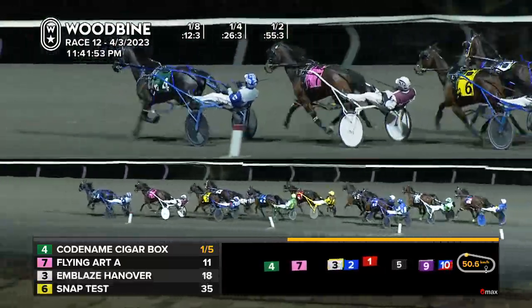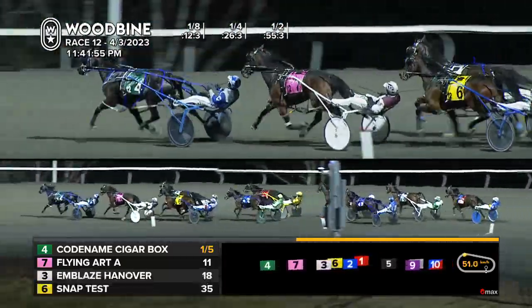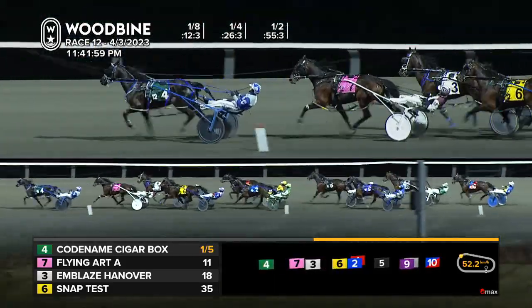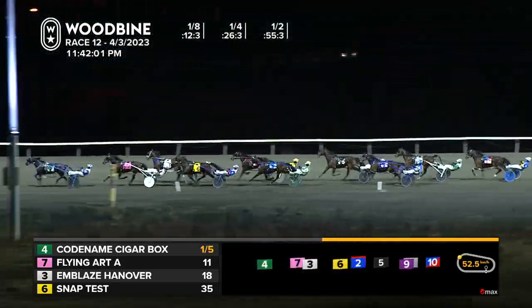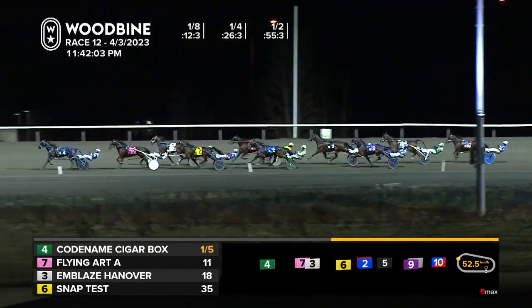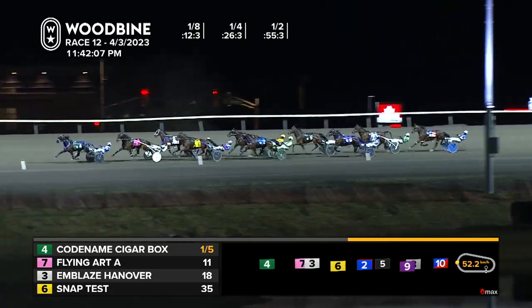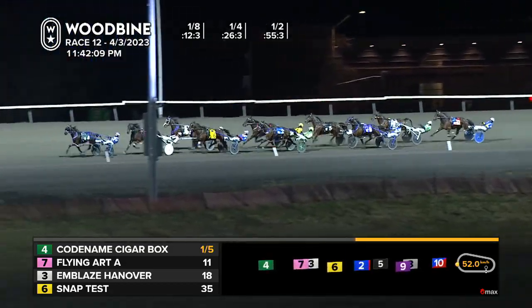Codenamed Cigarbox slips past the half in 55-3. He stepped a second panel in 29 seconds. Heading into the final turn, codenamed Cigarbox the one to knock off. Right there is Flying Art. Then Emblaze Hanover first over now, third outside. Buried is SnapTest fourth inside with cover. Fifth overland drives Nuzzle Loader. Then inside GA Speed Sammy, a locked-up sixth.